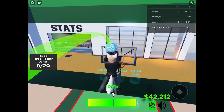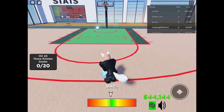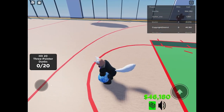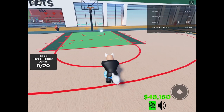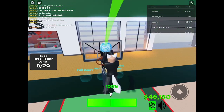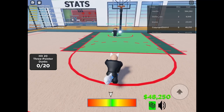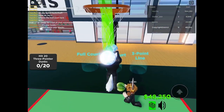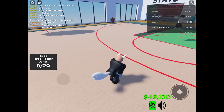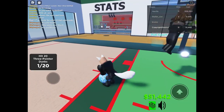Do I have to be on the three-pointer line or something? Because that's going to be a little bit tricky in Roblox. It doesn't work for me. I am hitting him — is this a three-pointer? I don't understand this quest. I'm really not gonna bother with it.